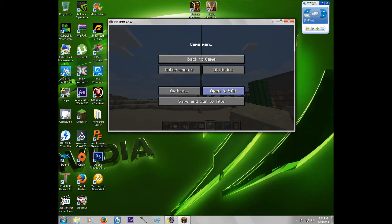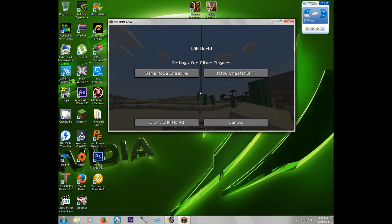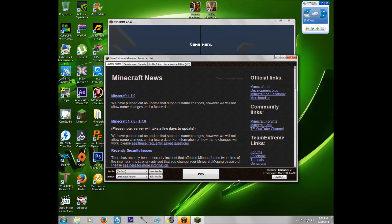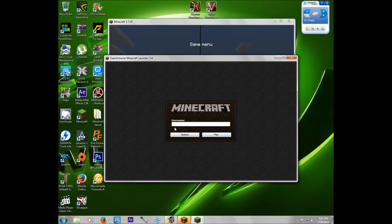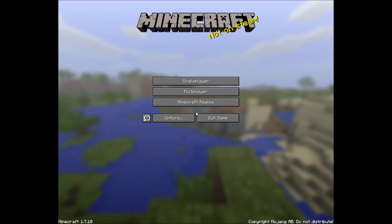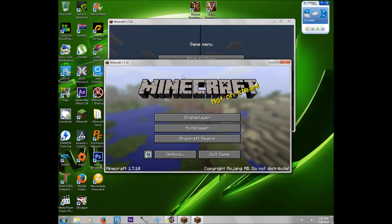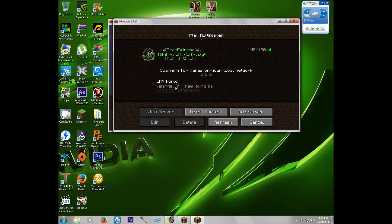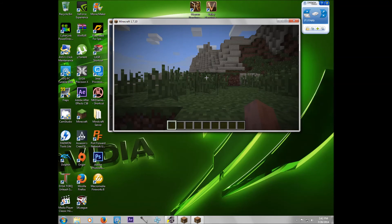Go to Open LAN — creative mode or whatever you want, cheats off for me — and click Start LAN. Now I'm going to open up Minecraft again on a second instance. Go to Play, then go to Multiplayer, and there I'll see the server listed. Click that — bam, there we go. I'm inside the world.